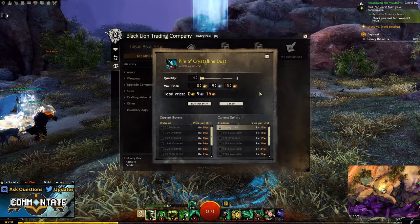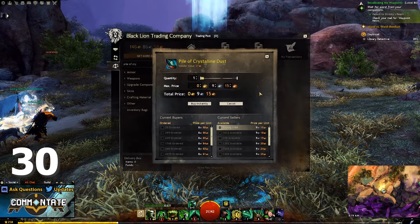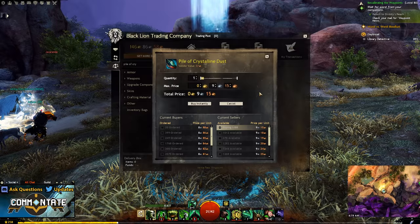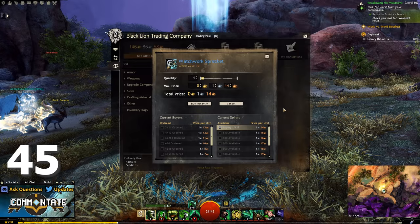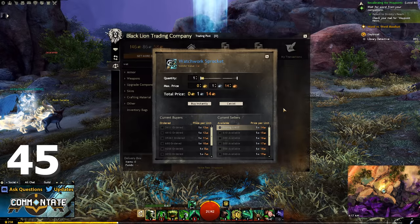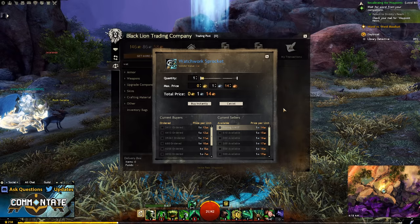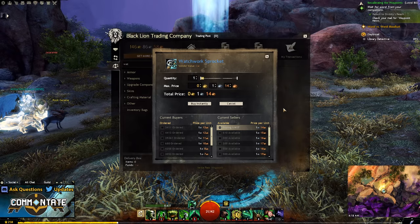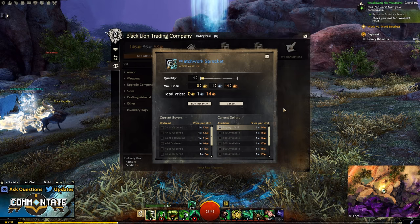Next up you'll need 30 piles of crystalline dust. These can be purchased off the trading post and are a pretty regular drop from level 80 loot bags. After that you're going to need about 45 watchwork sprockets, which is actually an older resource from some of the earlier content in Guild Wars. There are a wide variety of ways to get this item, but I would highly recommend just purchasing them off the trading post because they're fairly inexpensive.